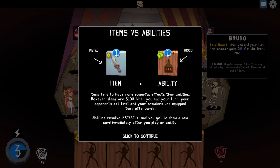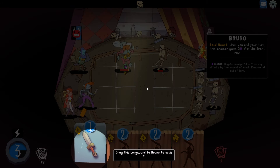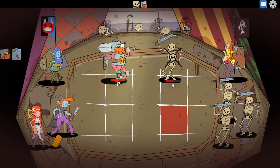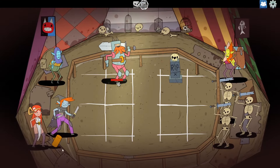Abilities like slash and block take effect immediately when played, but items will last for the enemy's turn. Drag this longsword to Bruno to equip it. That'll get him. Now it's time to brawl, but I could extra slash him. I don't think I had enough energy. I did though — I still had two energy.